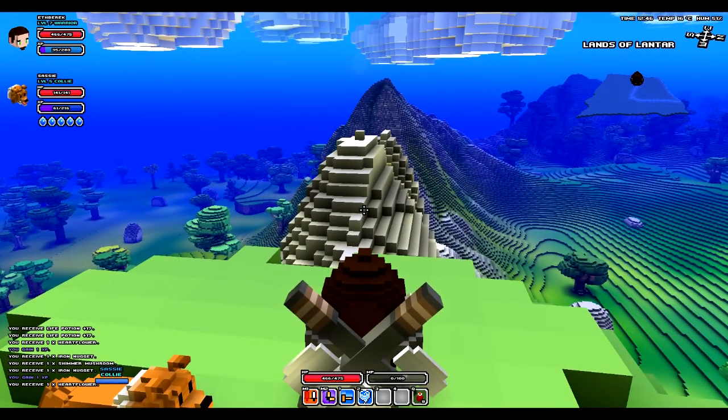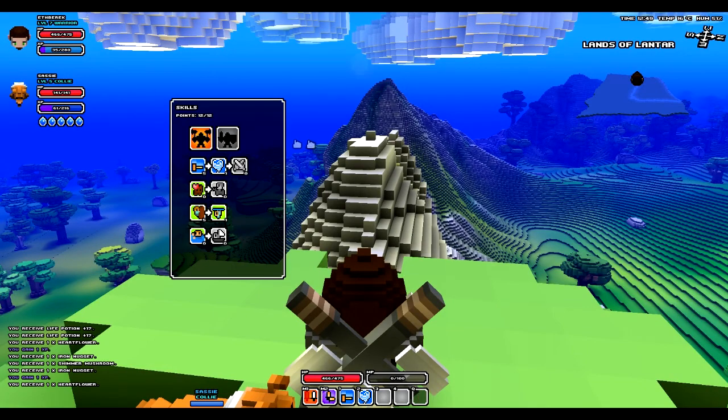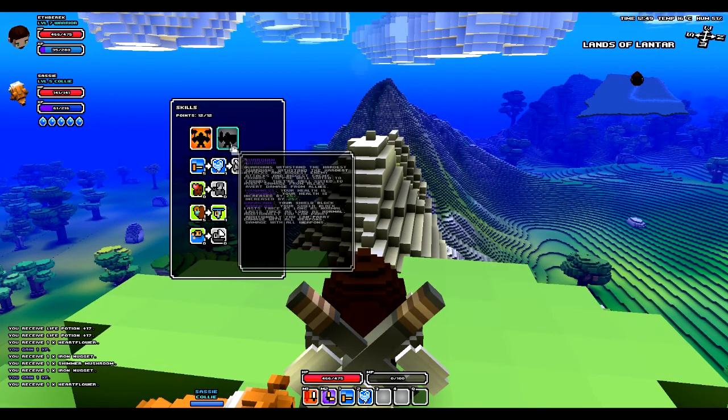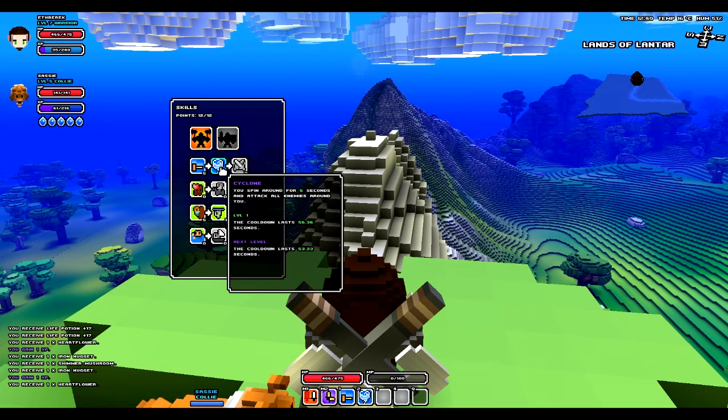What's going on guys, my name is Chris, welcome to another 20 minutes in Cube World. I switched my character up a little bit - I've been playing with my warrior and I wanted to show you guys what I've been doing with him. He's level 7, I just leveled up. Let me show you my skill tree - I'm still in berserker because it's more offensive and I like that for single player. I get the ability Cyclone, which is pretty cool, it's a one-minute cooldown.